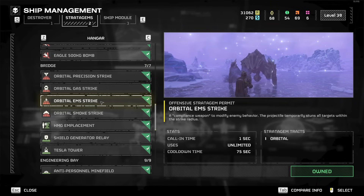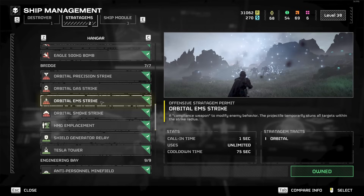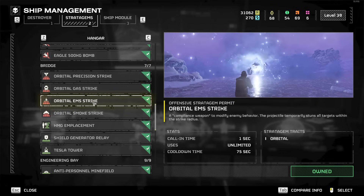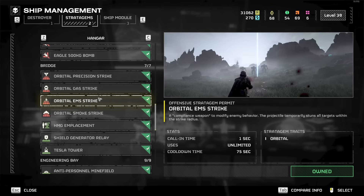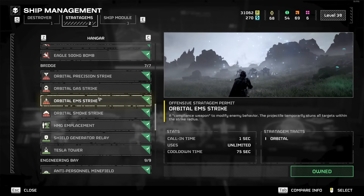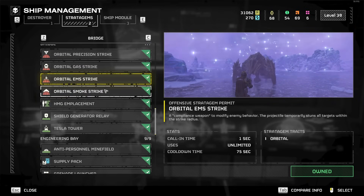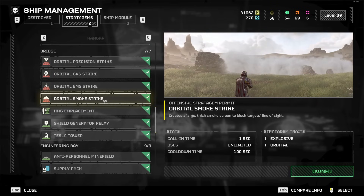Orbital EMS Strike is good and bad. It can be insanely good, but it doesn't last long enough, though the cooldown is really good. There are better options, really — but in a group of four, maybe you could be that utility player who uses it. You can build strategies around it and it's definitely a fun one to experiment with. Overall there are better options, so I'd put it like B tier — it's actually kind of okay but not the greatest.